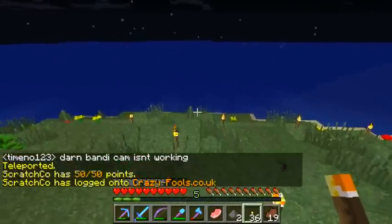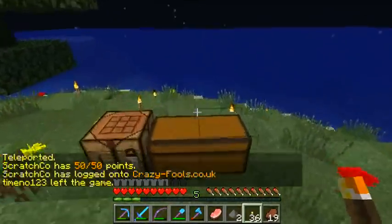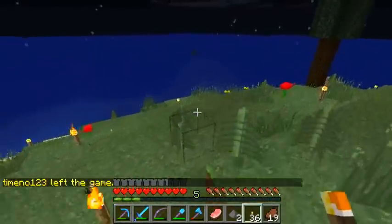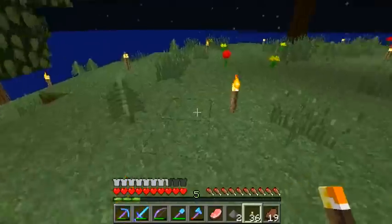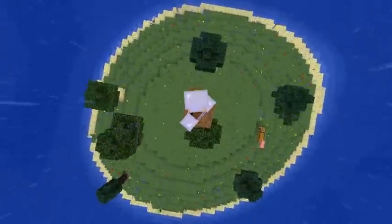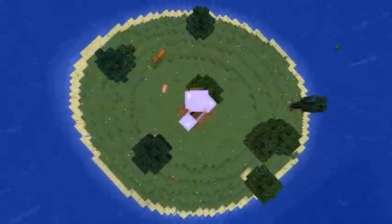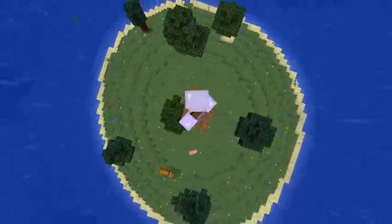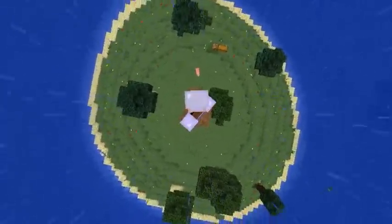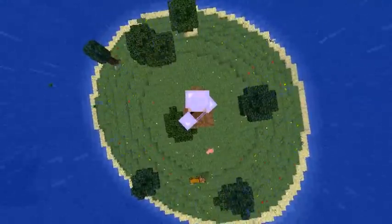First thing I'm going to do is find the centre point of this little island here. So I'm going to dig out some trenches, find the centre point, and then mark it out, because that's going to form the basis of exactly what we're doing here. The island is not a perfect circle, but I believe this would be the central point — it looks about as central as I can get it. This is going to be the focal point of our whole build.